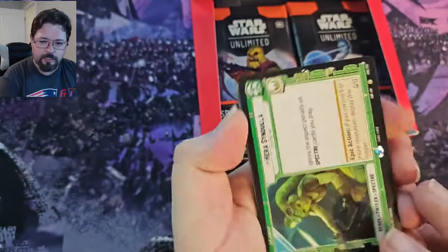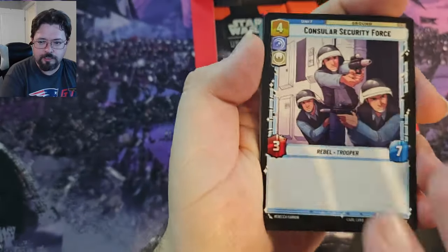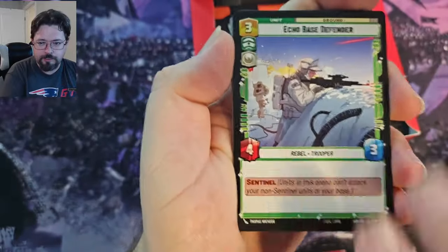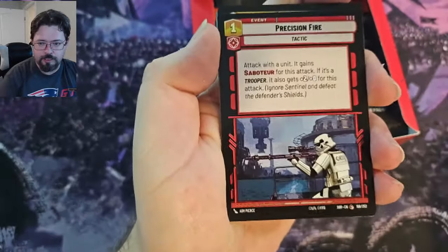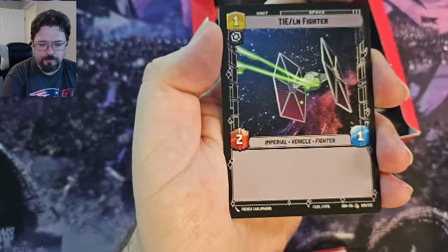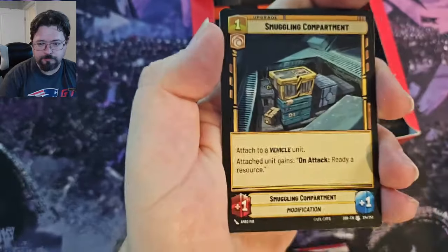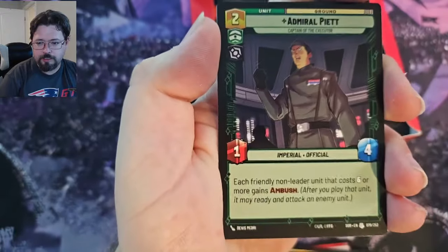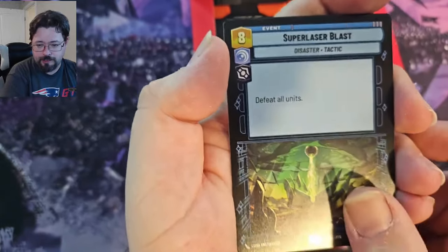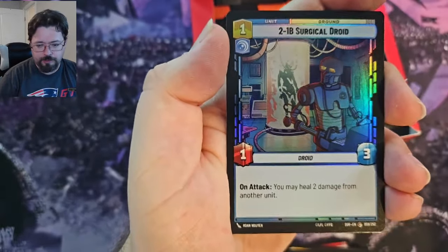Okay so there's a Hera, Castro City, Consular Security Force, Fleet Lieutenant, Mission Briefing, Echo Base Defender, Rugged Survivors, Precision Fire, Syndicate Lackeys, TIE Fighter, Gamorrean Guards, The Ghost, Smuggling Compartment, Admiral Piat, and Super Laser Blast - very nice, I needed that one. Legendary, and then a common 2-1-B Surgical Droid Foil.